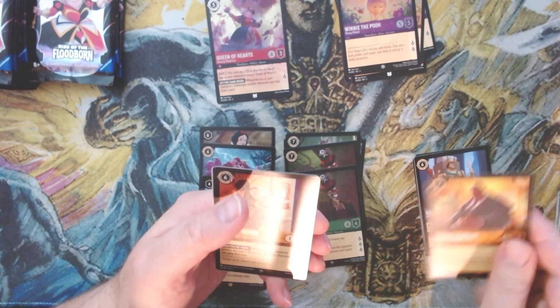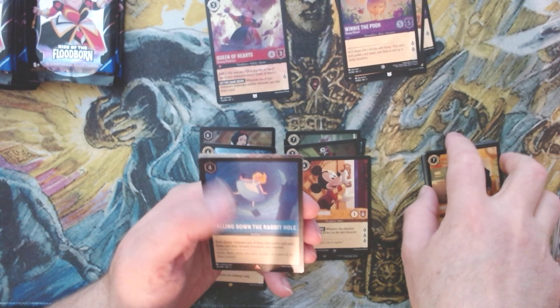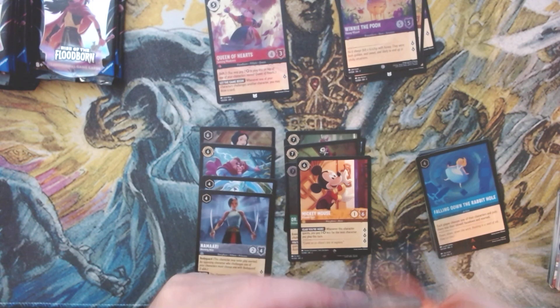We've got Cobra Bubbles, we've got super rare Mickey Mouse, and we've got a foil rare Falling Down the Rabbit Hole. This box is giving us a lot of foil rares and a lot of legendaries. We've got ourselves another foil legendary!